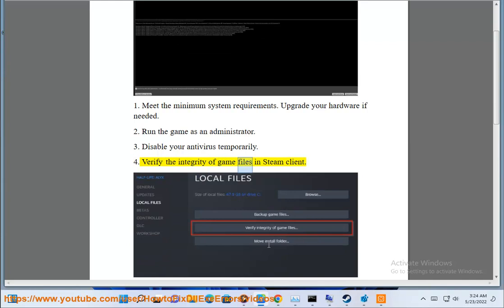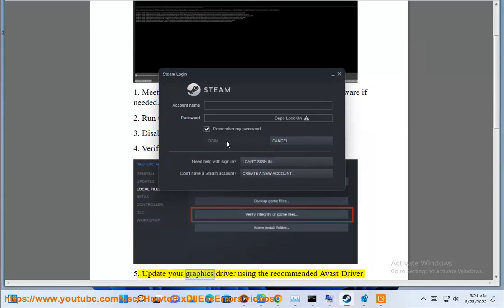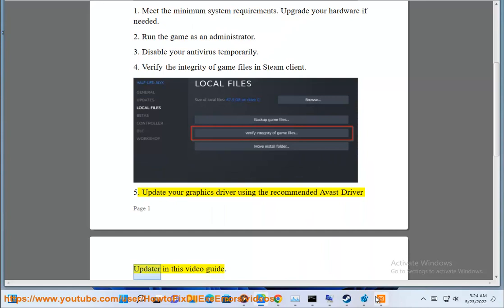Step 4: Verify the integrity of game files in Steam Client. Step 5: Update your graphics driver using the recommended driver updater shown in this video guide.